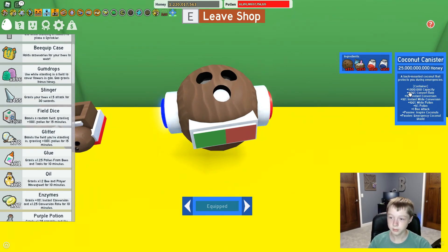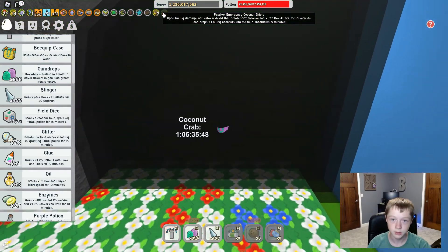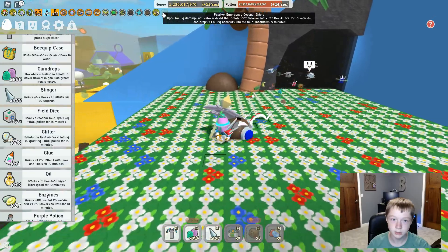1 million capacity — the old one was only 500,000 I think. 400% convert rate — I can't remember what my old one was, I think it was like 300 or something. 10% instant conversion — that's how much my old one had. 10% instant white conversion though — my old one didn't even have instant white conversion, so that's pretty cool. 100% white pollen — my old one had 50%. And one bee attack, which my other one also had. So that's pretty good.